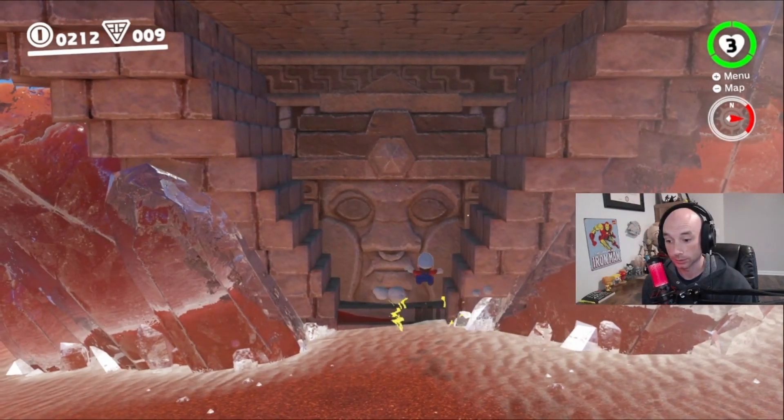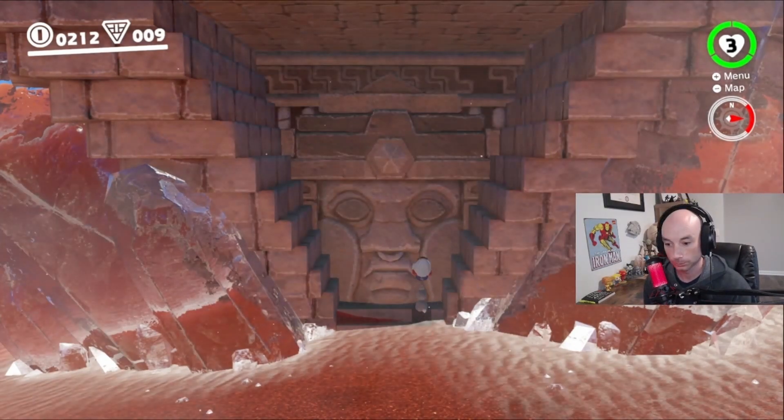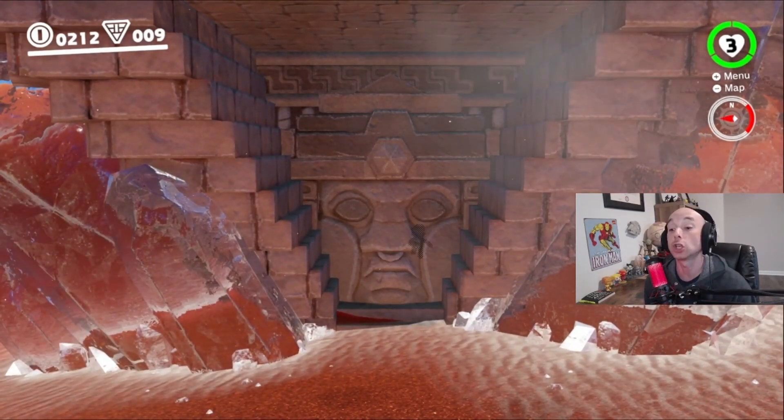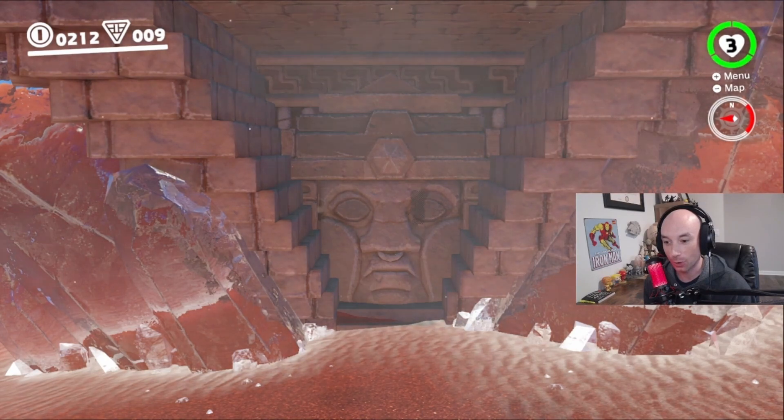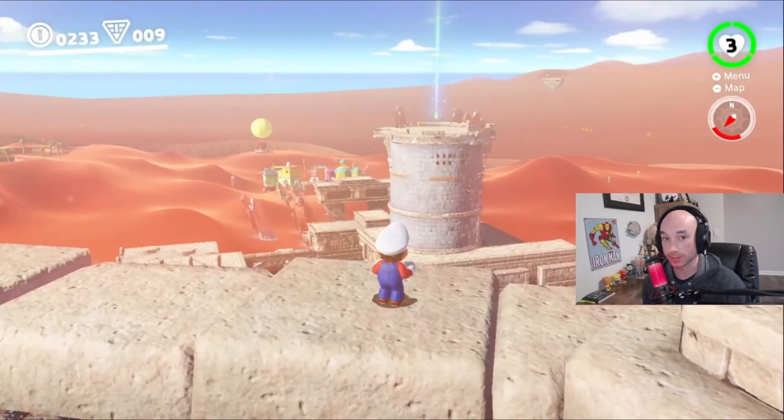Now if it looks like this, you're not doing it fast enough. If it looks like this, you're doing it too fast. And so this is what it should look like. Let's go! See, we're on the other side of the wall. Let's get into the pyramid. And see, we're up on top of the pyramid, and the tower moon is still there.